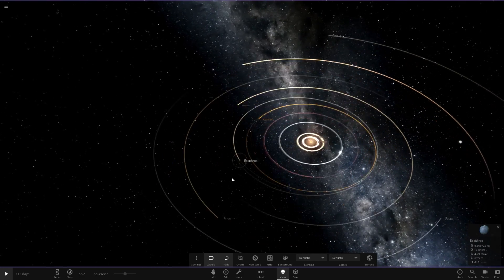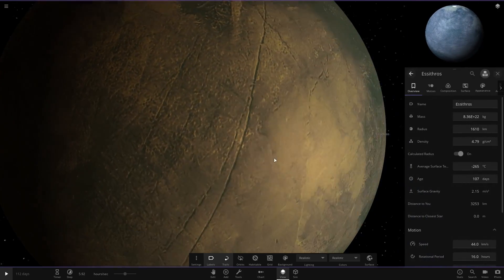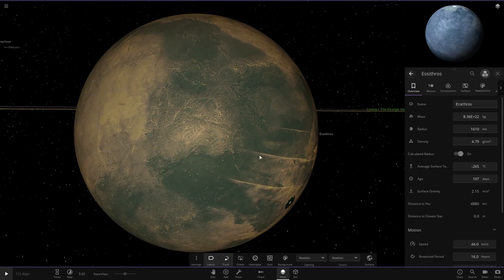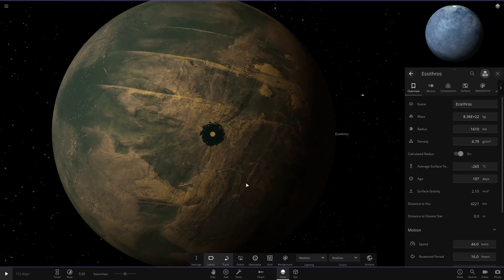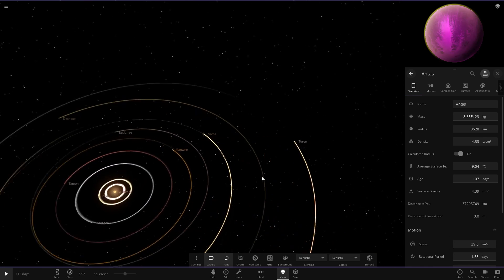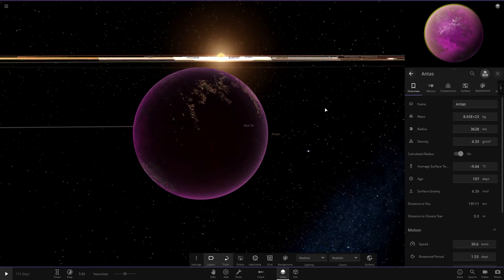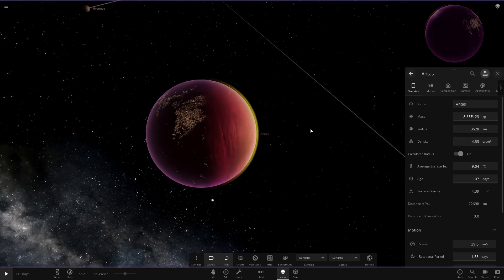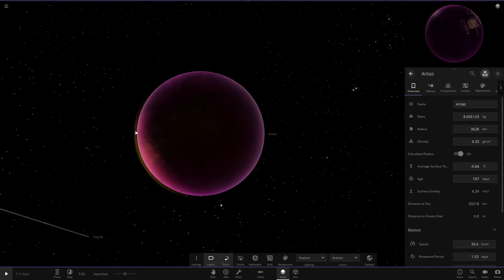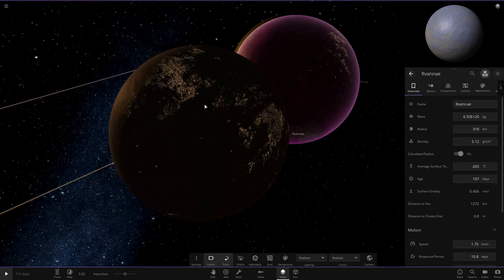Moving on to the next one - another basic looking rocky world at minus 265, with those weird water patches again from the glitch. Then the next object is a very nice looking world - a pretty hot pink magenta colour with a yellow atmosphere on top. That's my favourite so far. It's got city lights on the moons as well.